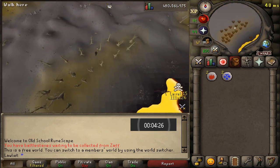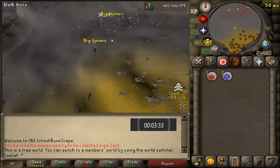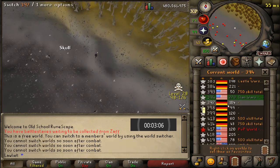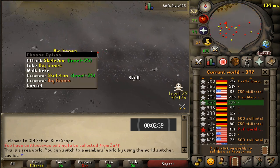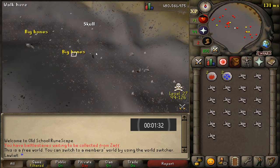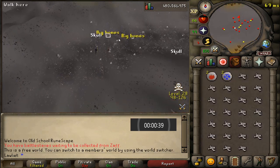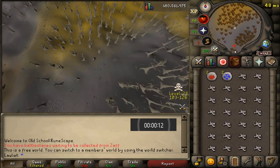Also this is your daily reminder to collect your battle staffs from Zaff if you haven't already. And with that we are approaching the end of collecting big bones for one entire hour. I gotta say it wasn't that bad — maybe if I did this for a longer period of time I would hate it, but I think the walking slowly throughout the world was kind of nice.